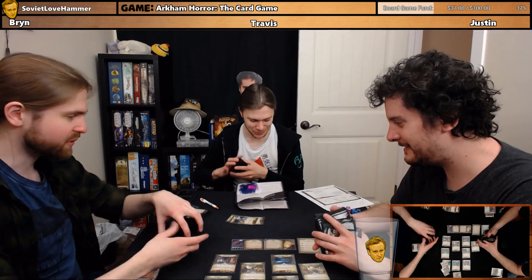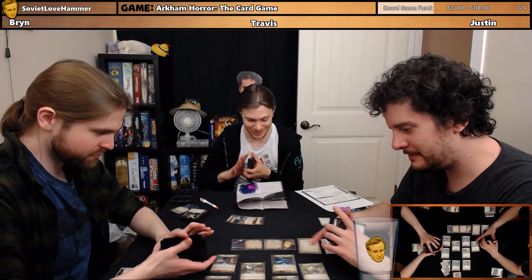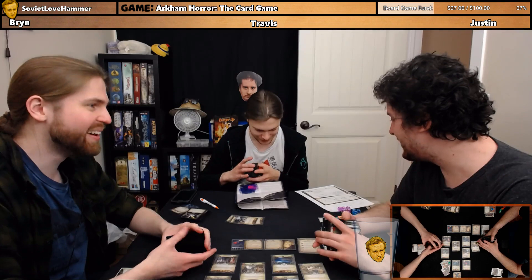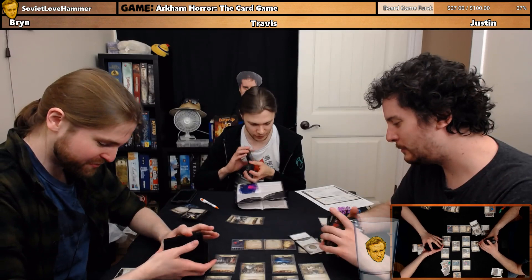Dream two: Constance takes your hand and pulls you onto the polished dance floor. 'Come now, don't be shy. It's a nice night for dancing. For celebration.' Check campaign log — if the King claims its victims. No. Did we spy on a secret meeting? No, we killed everyone. Dream four it is.